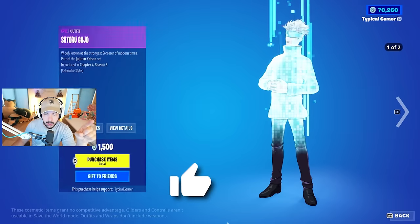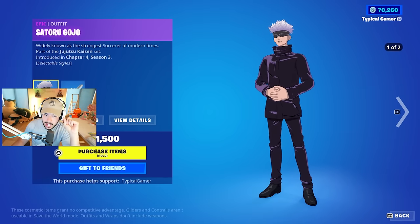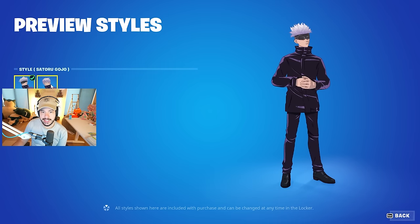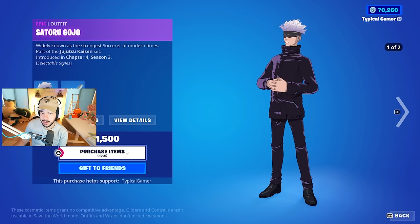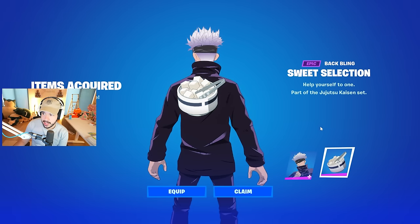I've never watched the show, but we got Satoru Gojo over here. He looks pretty sweet. He's got two different styles — he's got like a blindfold, and then he's got a version with no blindfold. I haven't watched the anime, but these skins look super clean. So we're going to go ahead and buy him. He actually has a back bling too, which I didn't check out.